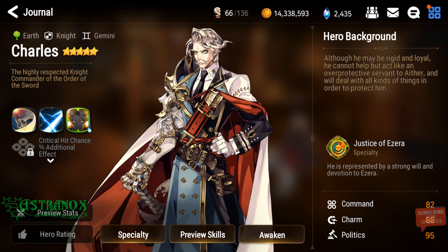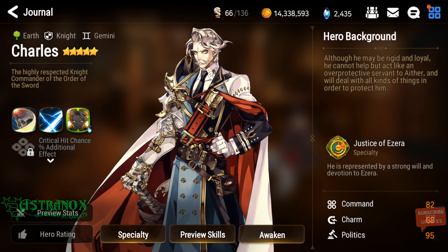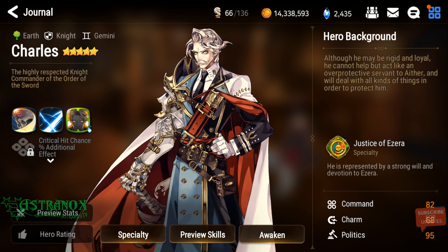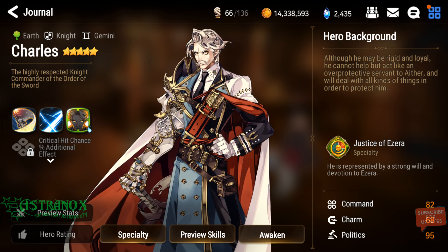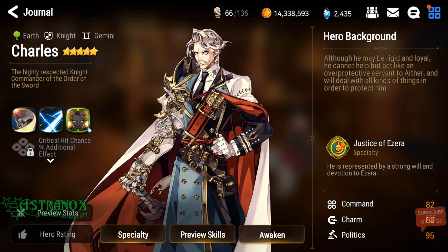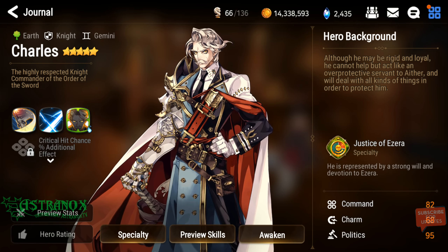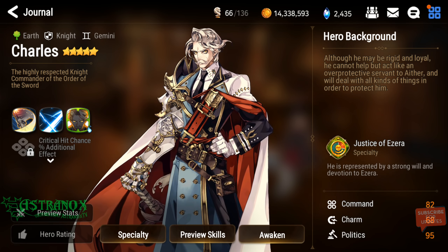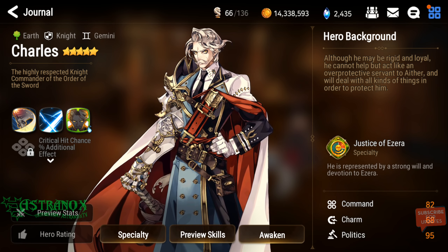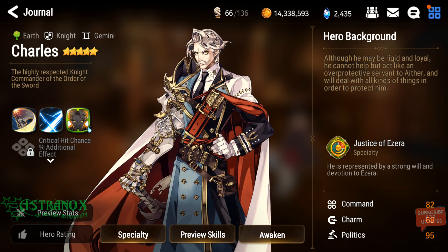Elbris Ritual Sword can trigger skill two as well. He has constant debuffing and application of the attack down debuff, making boss battles a lot easier — you're cutting the boss's attack in half, which relieves so much pressure off your healer. You should never overlook debuffs in this game; they are truly amazing.